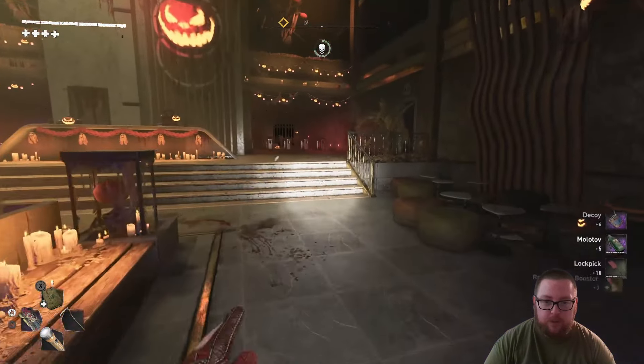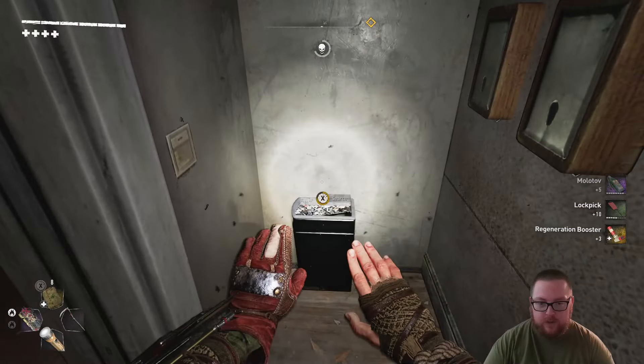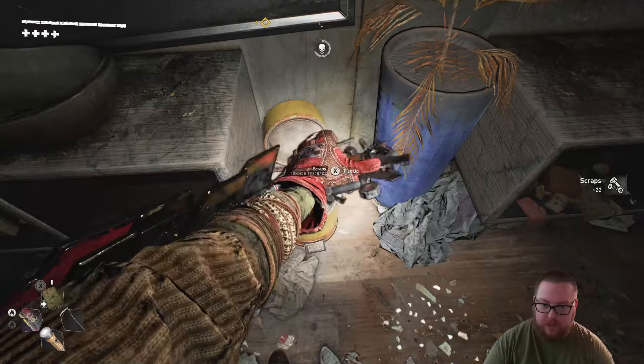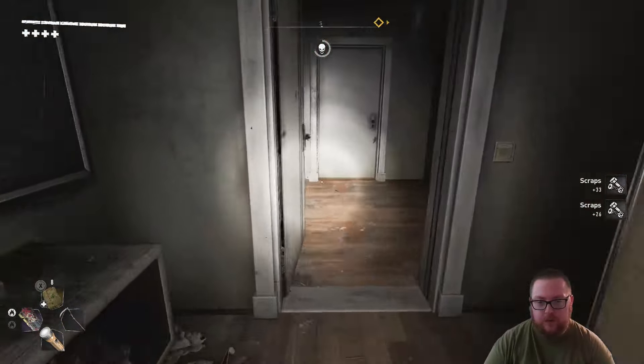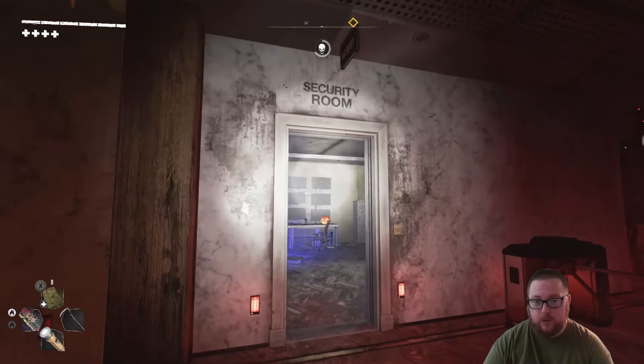Once you're in the game, head right over to these bathrooms. Inside there will be two or three containers — there's a trash can here, a yellow trash can, and one at the end. It's the same in the other bathroom, so use those to collect all the scraps.